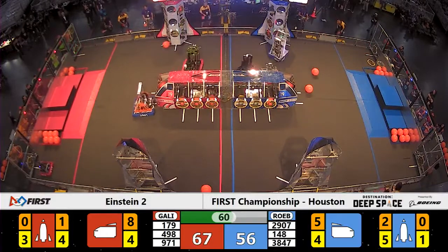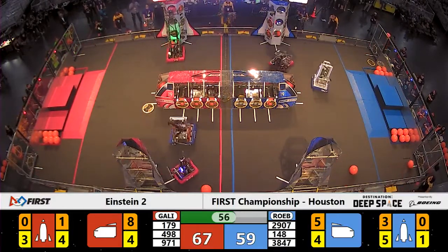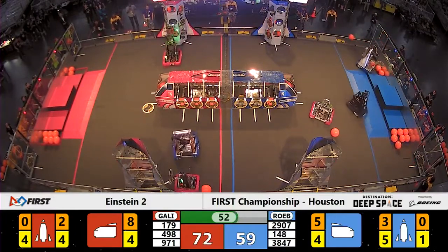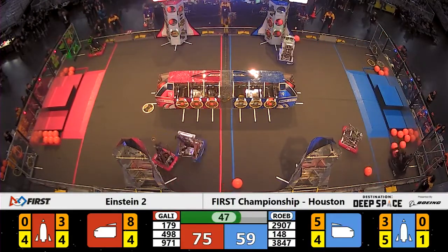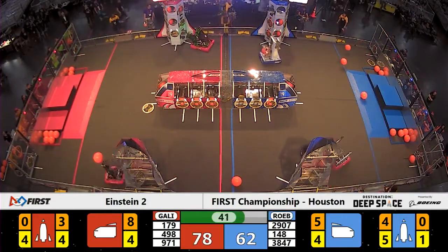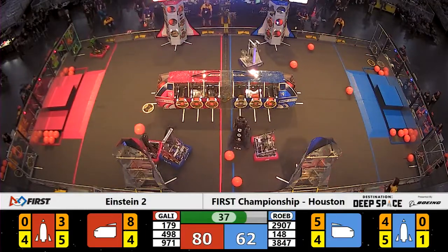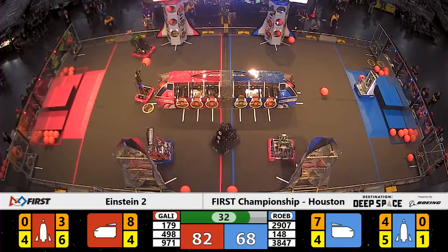One minute remaining here in this Einstein match. Team 971 lifting up a hatch panel in the air, trying to get it onto the close side rocket for the Red Alliance. We'll see if they can make it past that defensive robot to latch it on. Looks like they will be successful. Spectrum, the team out of Houston, continuing to score into the Blue Alliance cargo ship, seeing if they can keep up with the score.